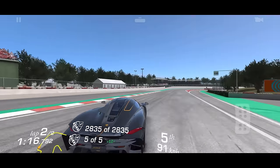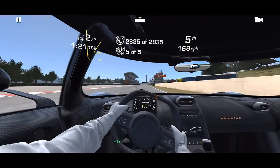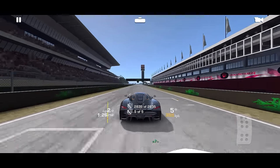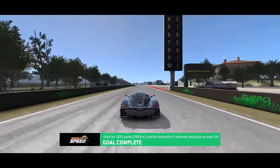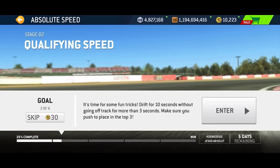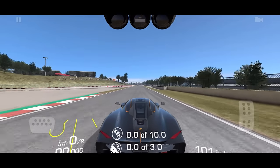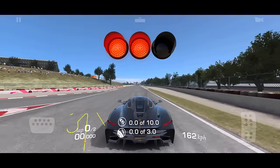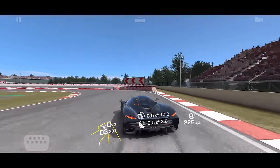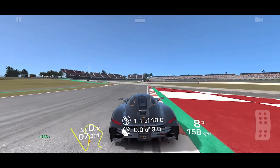Some people are sticklers about being on track all the time — even my right side going onto the green bothers them. But in this game that's of no consequence. It depends on the racing organization: some don't care if you've got two tires over a curb as long as some tires are inside. I notice that people who really harp on on-track/off-track don't always know racing as well as they think — at the last corner of Spa, people were going way over the curb.